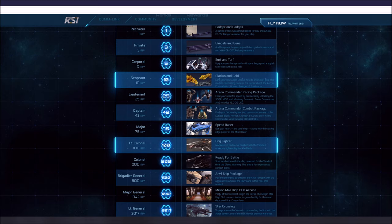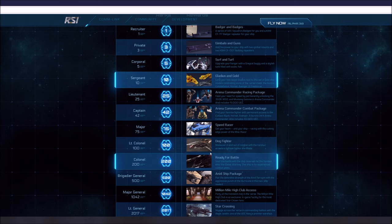At 100 referrals — only 25 more than Major — at Lieutenant Colonel, it says Dogfighter. You get to maneuver in and out of combat with the Vanduul Armada's lightest fighter: the Blade. It's a rare ship because it's an alien-based ship. It's made by Esperia, which is a human company, but it's based off of the Vanduul fighter. Very cool.